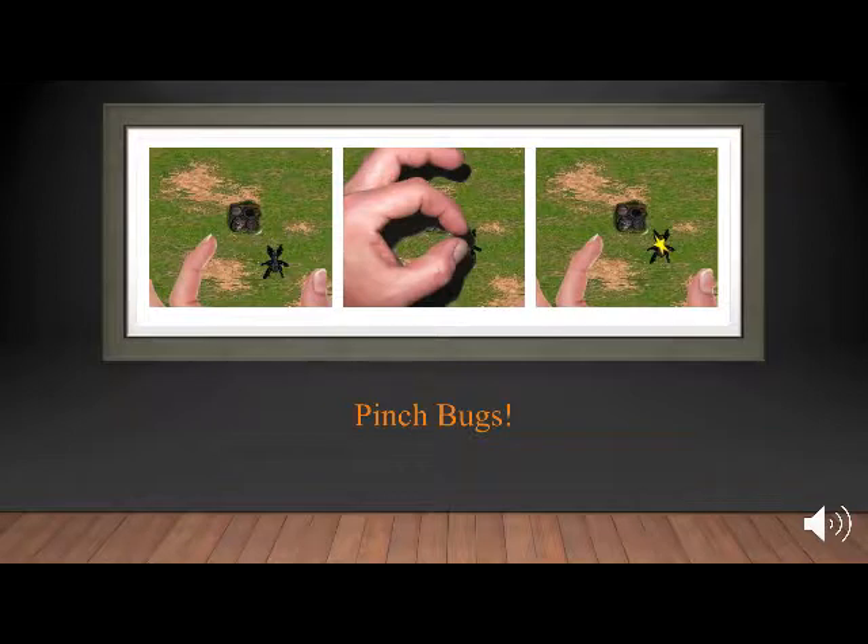If the bug is rearing its biting jaws or stinger, the player could pinch the bug rather than getting bitten or stung when squishing it. This gives the player meaningful action between poking — or the pressure-sensitive poke — and pinching. If the player tries to pinch a bug that isn't rearing its head or stinger, the bug simply wiggles away.